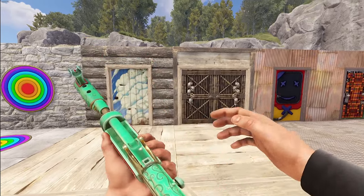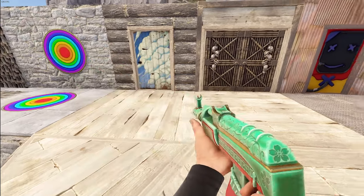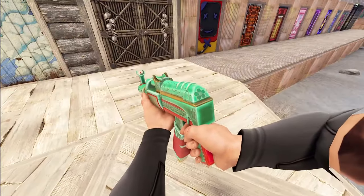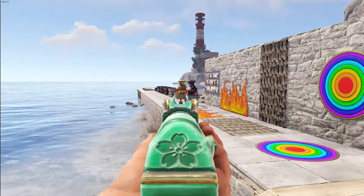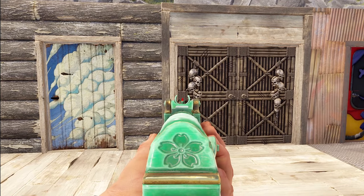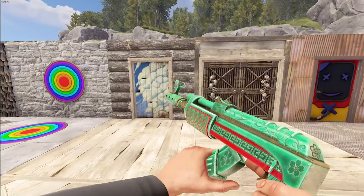Our next AR is the Jade AR, revisited and redone — a little less red on it and the carvings have been changed up. It also comes in a stock and stockless version, and there's maybe a little less gold too. The main thing is the custom sight: there's a cutout version and a regular. A lot of people dig these custom sights — how do you feel about that on the Jade AR?